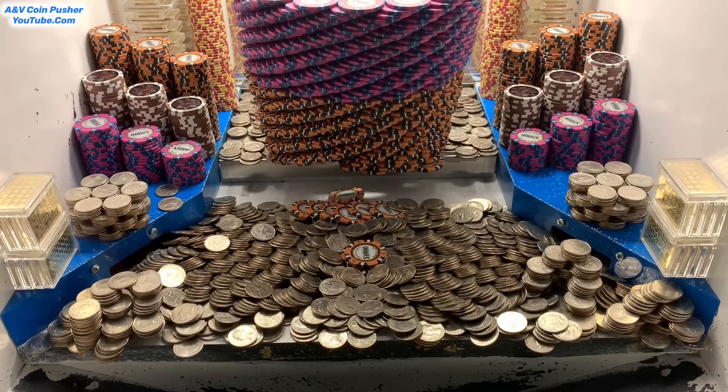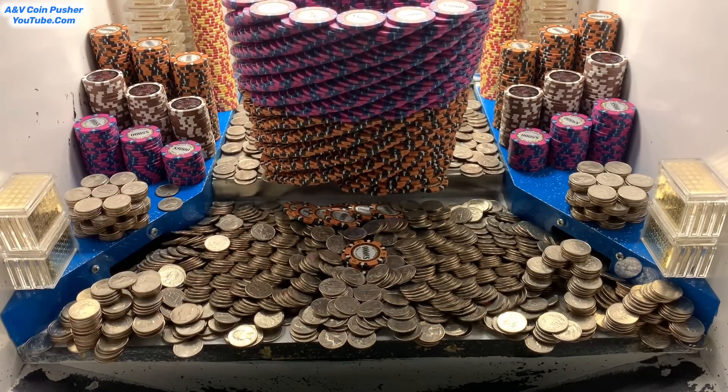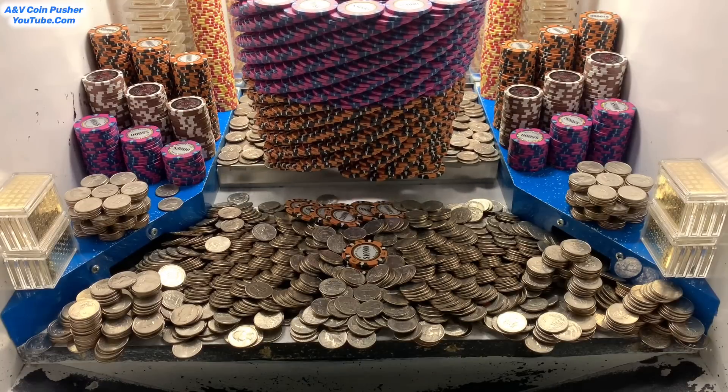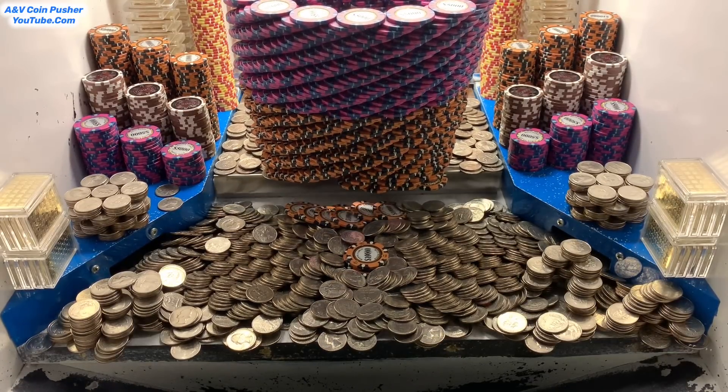We pretty much demolished all those quarter towers already. Check that out — that big old tower is losing $10,000 chips at the base of it. That's a good sign right there — that means it's about to crash down. Anyhow let's go round up those quarters and we'll get right back to pushing.